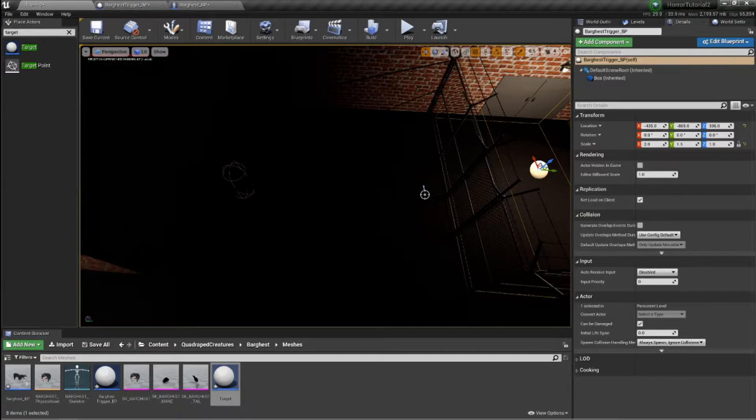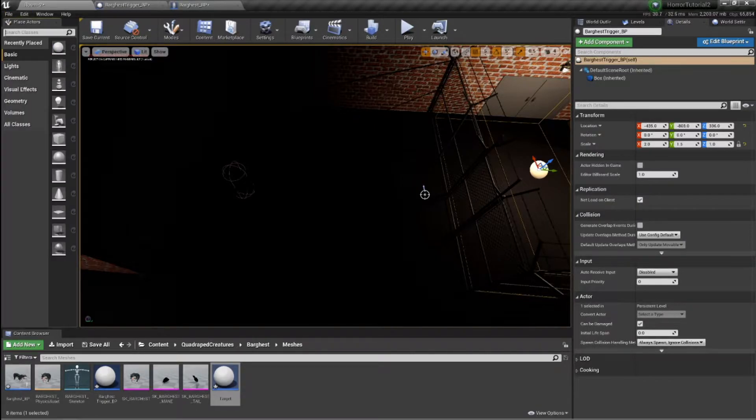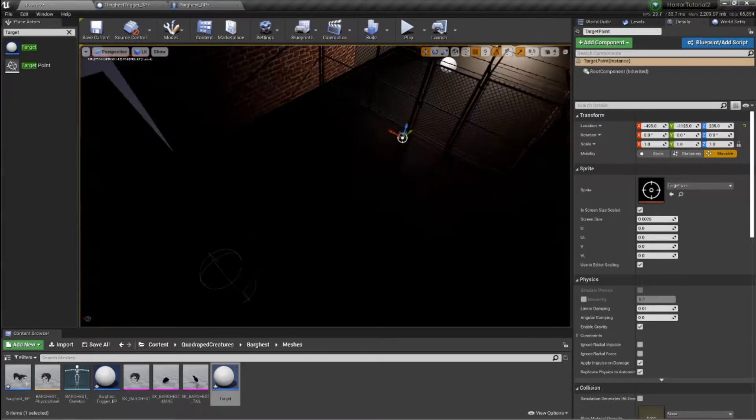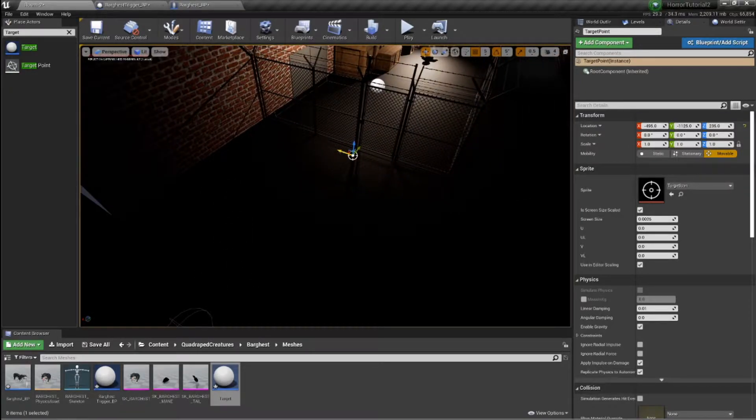So I tried to basically set up an AI Move To with different things and it didn't work. I've done a bit of research, gone back, looked at my mistakes. So what you want to do is in your Place Actors node up here, type in 'target point'. You can drag one of these out into the world — I've put one here just in front of the door, and I might need to move that over slightly.